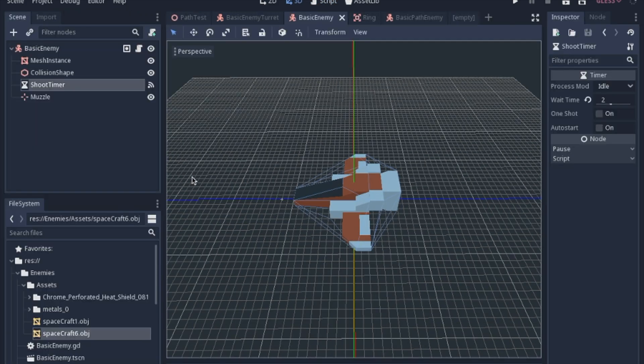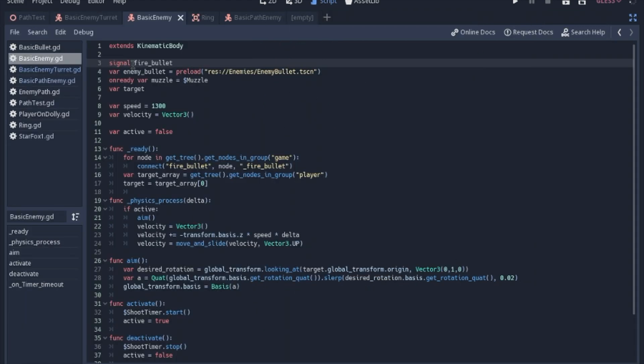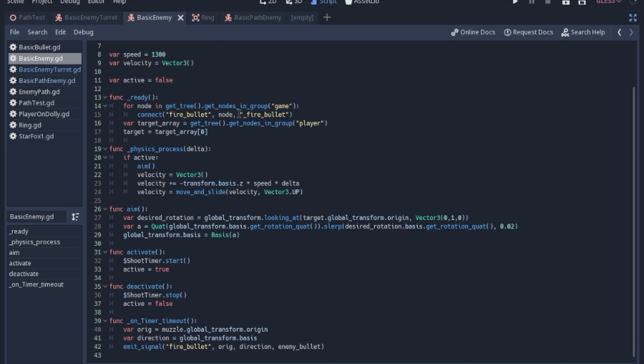The basic enemy is basically the same thing, just simpler. We have a kinematic body, the ship, its collision shape, the timer, and the muzzle, just like previously. In the script, a lot of it is repeated — it's all the same except we have a speed and a velocity since we'll be moving forward. The ready function is the same, but if we're active, not only will we aim and point at the player, we're also going to move forward in whichever direction the enemy is pointing. We have aim, activate, deactivate, and the timer.